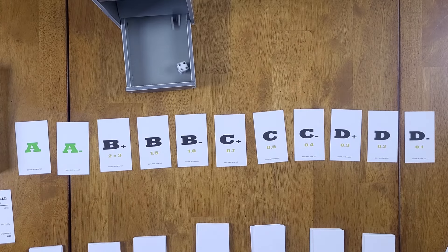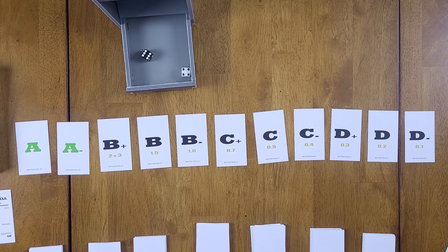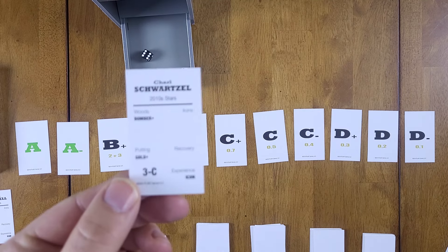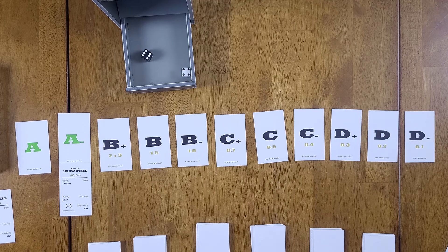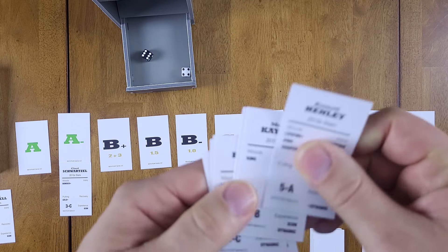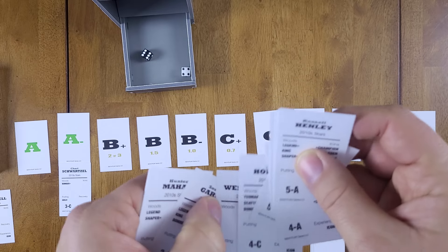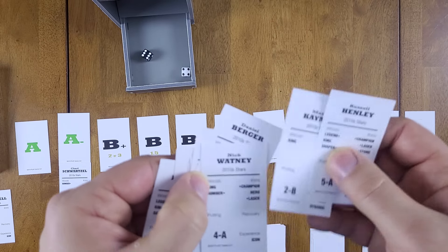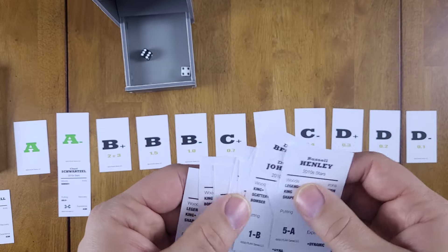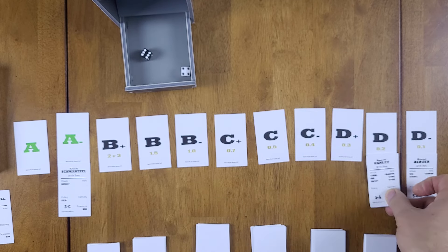Rolling for the third round — 46. On the completing-the-third-round chart, 46 means draw a golfer who contends with A-minus. Charl Schwartzel gets an A-minus. It also says take the low golfer who contends and finishes with D-minus; others finish with D. Looking at the pile, Daniel Berger is our lowest-rated golfer — he gets a D-minus and everyone else gets a D.